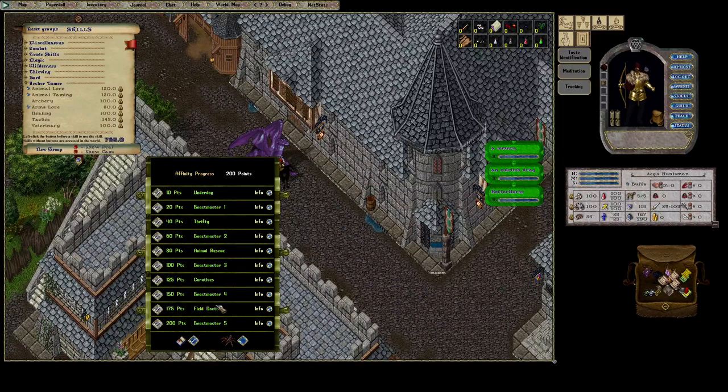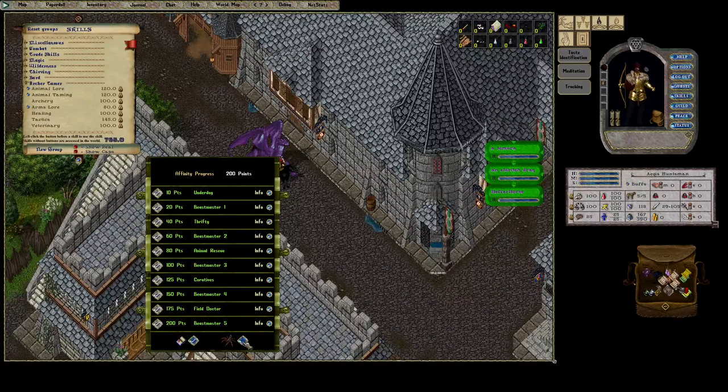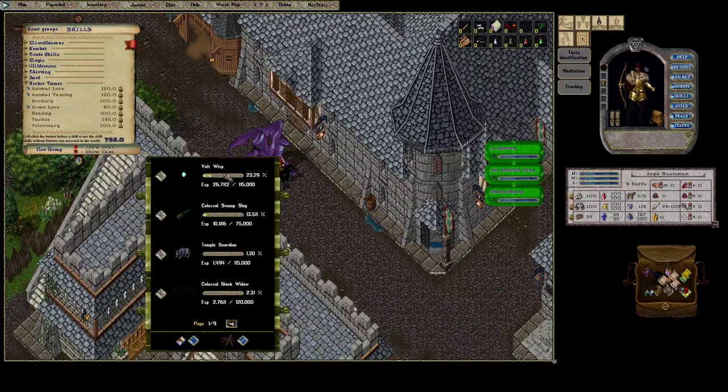Those are the upgrades for the bestiary. Now to explain the point value system: every pet that you use will gain experience based on the gold farmed divided by the slots of the creature itself. The amount of gold it takes to get points per creature is different. Each creature, once you reach max experience, gives you 5 points. For taming level 50 pets, like a familiar, it only requires 50,000 gold farmed to reach max experience.